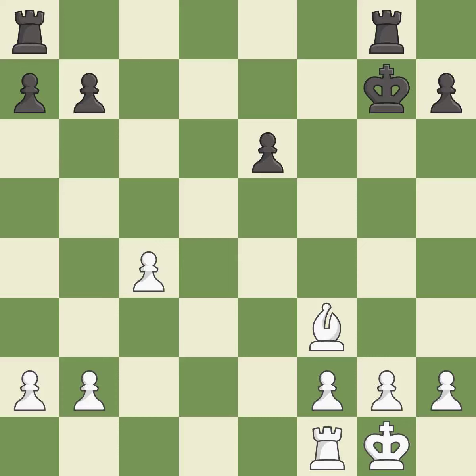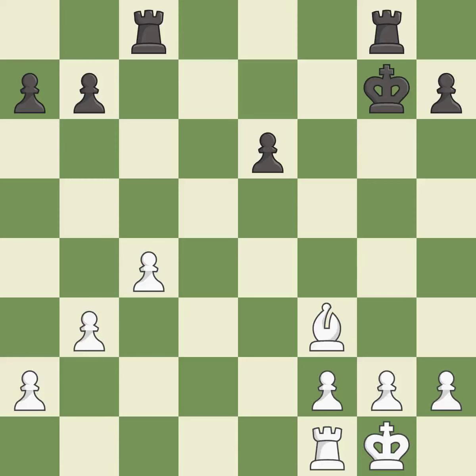This moves the bishop to a better location, allowing it to control more squares — it is best. This misses an opportunity to take an open file with a rook; it is an inaccuracy. This defends the attacked pawn. This is the only move that works — it is a great move. This move puts the pawn on a safer square. This threatens to take an open file with a rook — it is best. Very precise — it is best. This defends a pawn that was under attack and had no defenders.